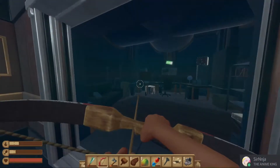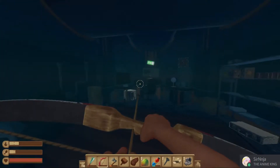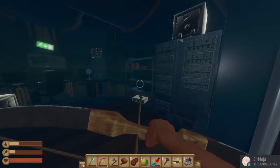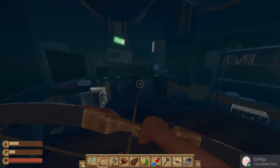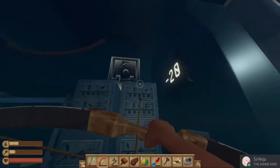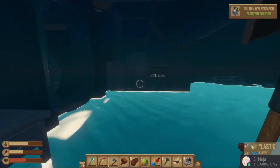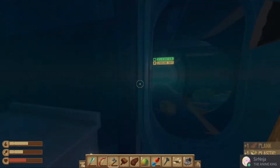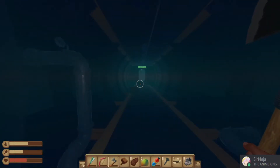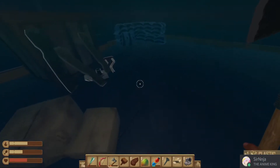Hey, what is going on everybody, Sir Ninja here, and I'm going to be showing you how to get into this awesome secret room in Tangarura. It's very easy to get to. I'm going to show you how to get there from the bottom floor up, and I'm going to show you the front door so you know where you're at, unlock it so you can go in and out. It doesn't really matter where you start.